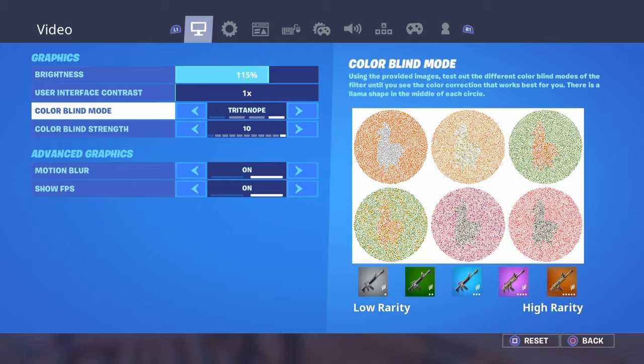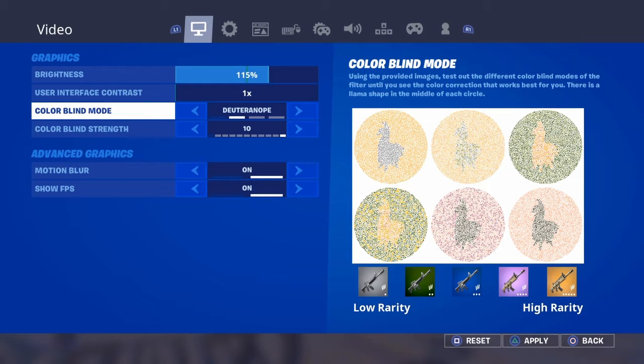Brightness is 115, FOV 10. Sometimes I switch to Deathernope, depends on what I'm playing on — like if I'm trying to go for some work clips, I play Deathernope, or if I'm playing arena, I'll play Deathernope.